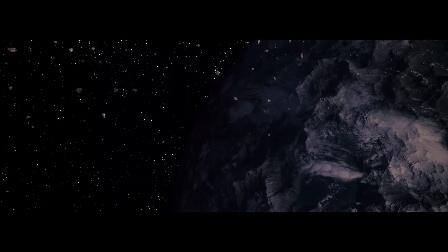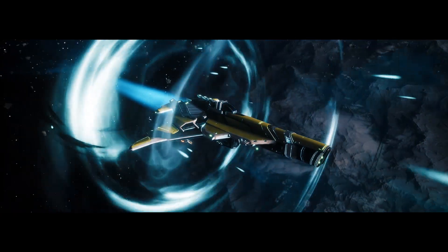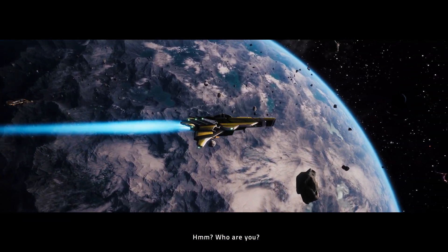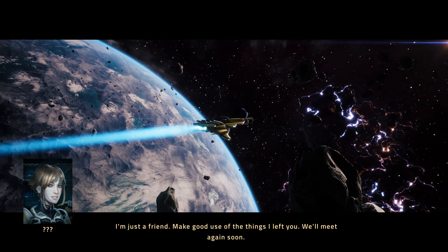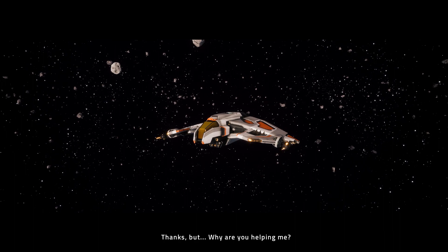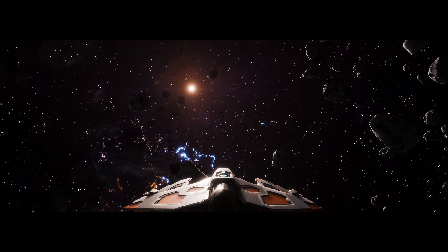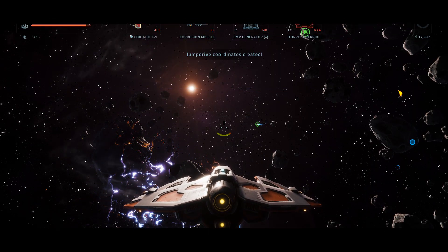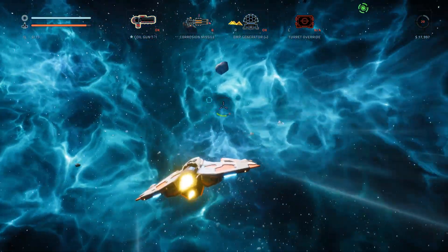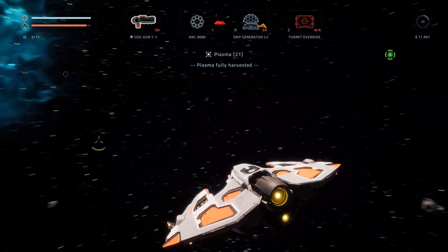Here's the electricity stuff — flying through this sucks. An NPC appears: 'I'm just a friend. Make good use of the things I left you. We'll meet again soon.' 'Thanks, but why are you helping me?' 'I'm in a good mood today. Just be thankful for some random support when you can get it.' I'll take that free stuff. I got a nice free weapon — I don't know what it does. The ARC-9000. Just harvesting some plasma here.